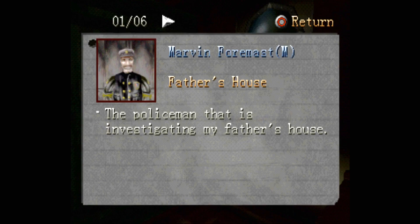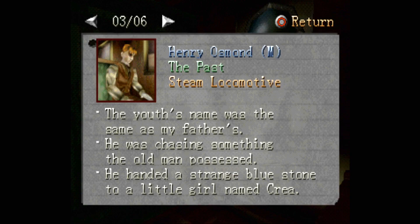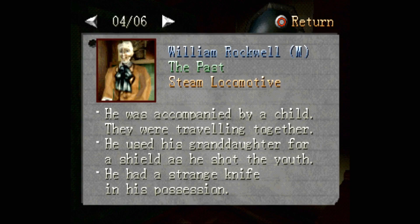Marvin Foremast - the policeman investigating my father's house. Frank Kielsen - the locomotive guy, the officer aboard the train who cautioned me to sit down. He's dead. Henry Osmond - he's my father, right? The youth's name was the same as my father's, so that guy on the train was our dad. He was chasing something the old man possessed and handed a strange blue stone to a little girl named Kriya. Is she the ghost attacking me?